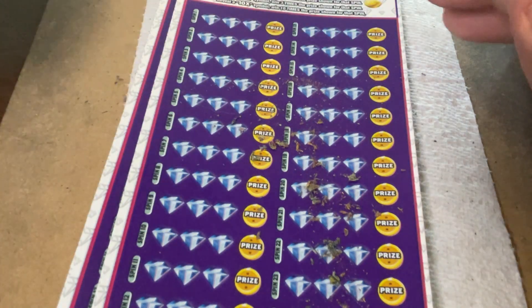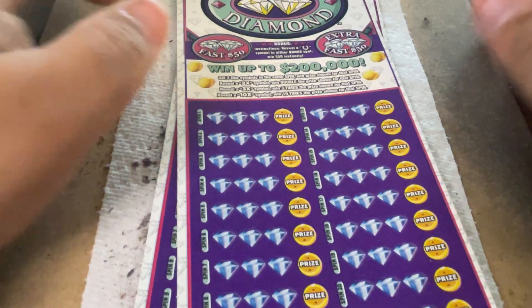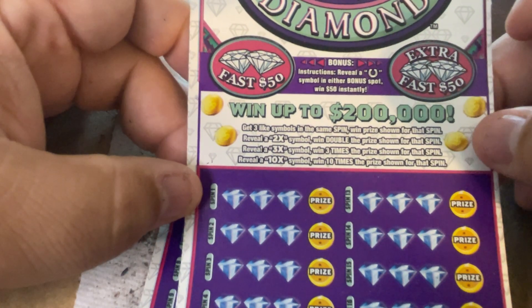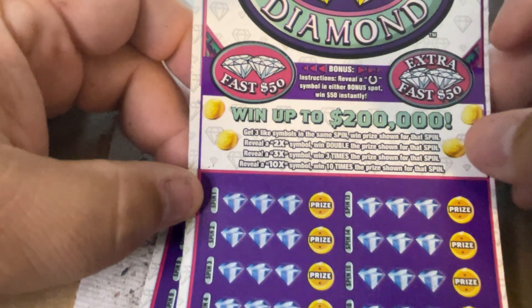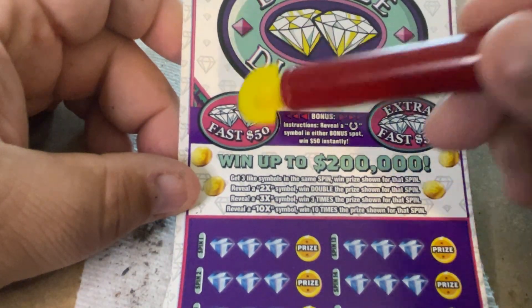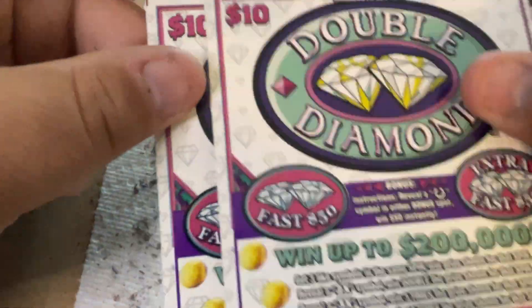Now I have two Double Diamond tickets. These are like the ones used to do in New York - they were five dollar tickets. Remember the slot machine style? These have a bonus on top. Get three like symbols in any one spin to win the prize shown. Reveal a 2x, 3x, or 10x multiplier and that multiplies your prize. Up top there's a Fast 50 - reveal a horseshoe in either one and win $50 instantly. We have two of these tickets, 42 and 43.